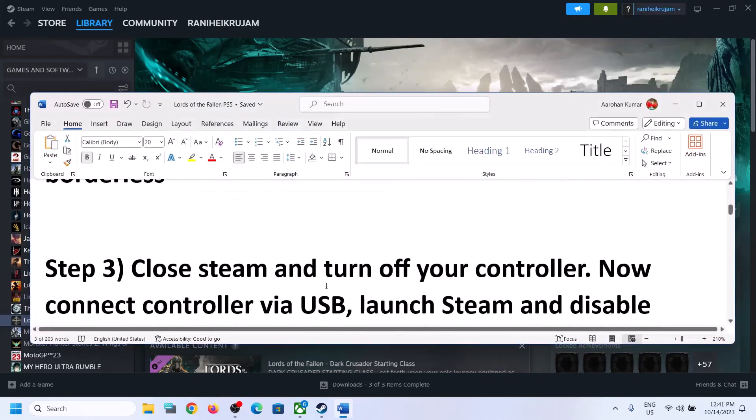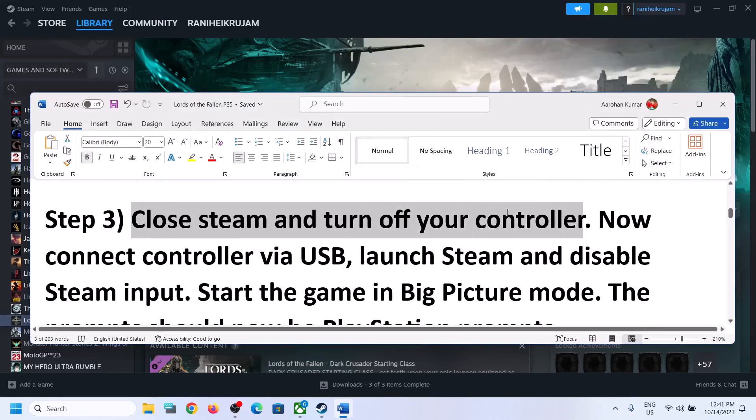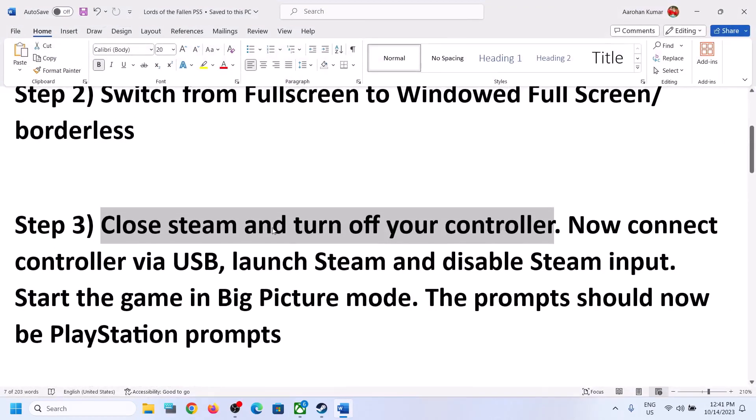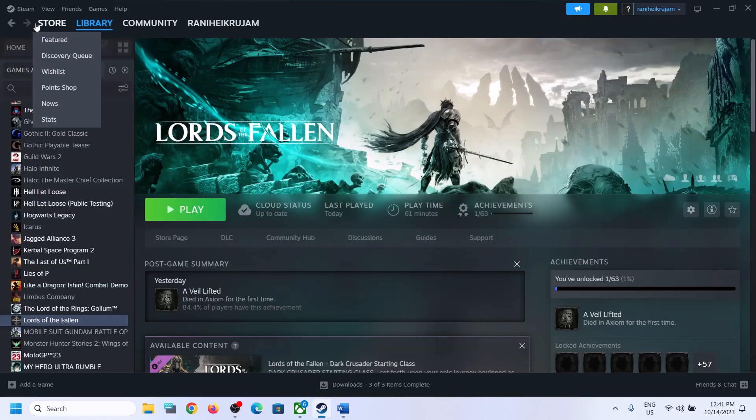The next step is to close Steam and turn off your controller. This has also worked for many players, so you can try this. First of all, exit Steam — click on Steam and then click on Exit.